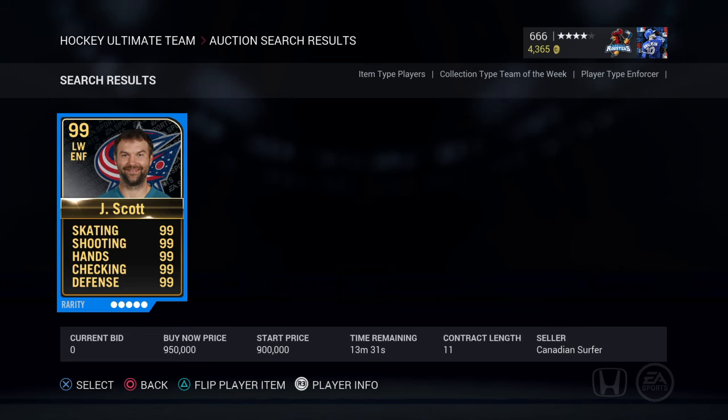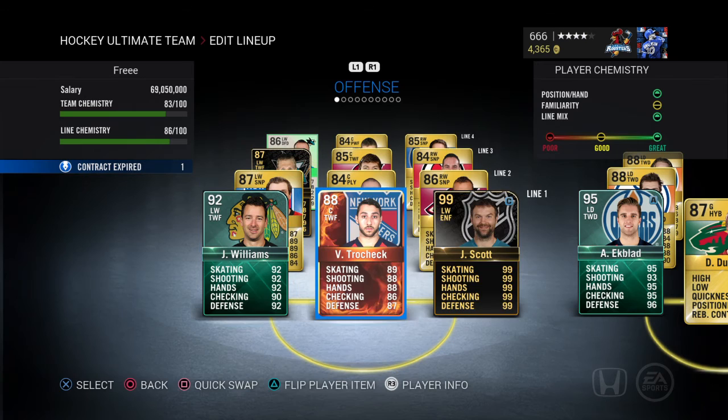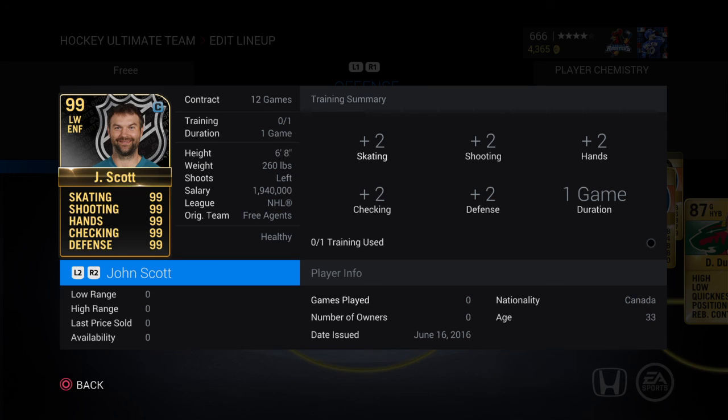I might think this guy is a dev who issued one on his own account — I have no idea. But yeah, the 99 John Scott is out. I don't think you can get him now unless you purchase that one off the marketplace. Hopefully you guys did get the 99 overall John Scott. Thanks for watching — like, comment, subscribe, feedback is important. Peace.